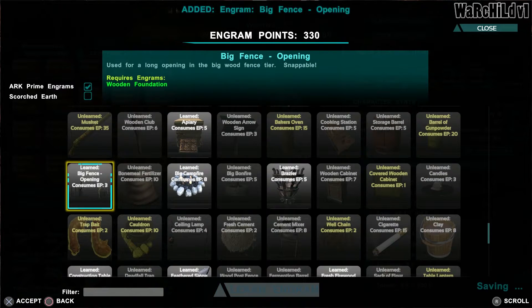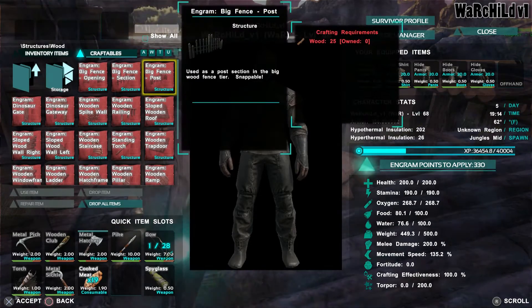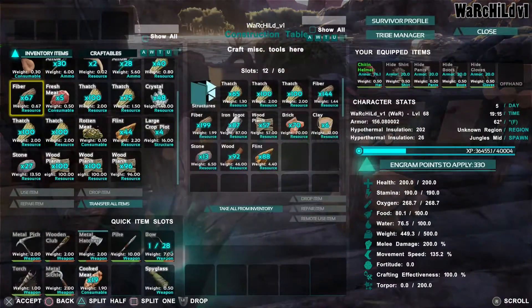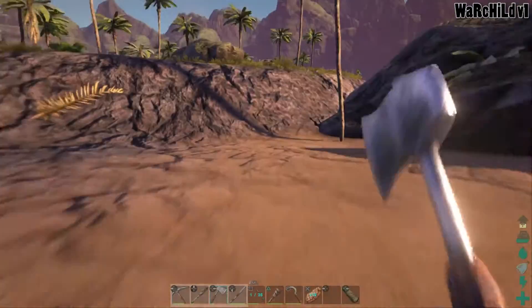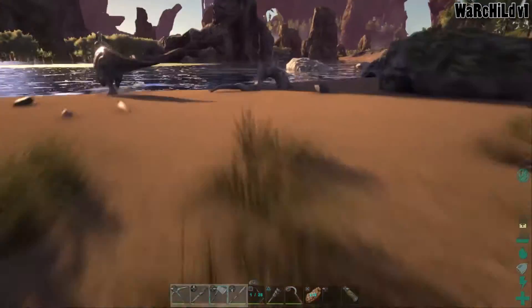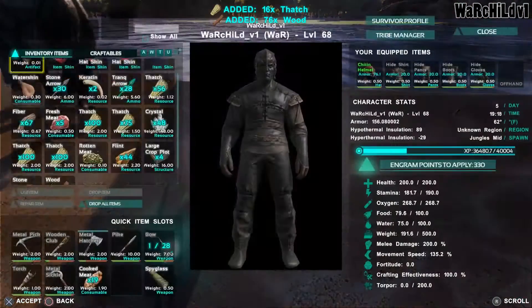Oh, there it is — fence opening. Is that just under wood? It is. Oh my god, it's just regular wood — I just made all that into lumber, or planks. I keep calling it lumber. I'll go ahead and set these crop plots down. I guess I should just go ahead and make a total of eight crop plots before I do all this.